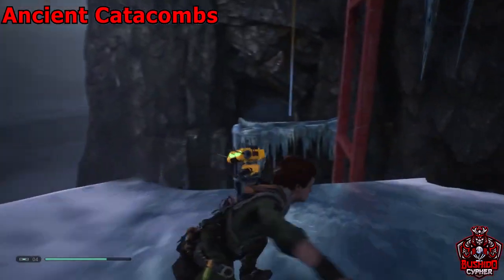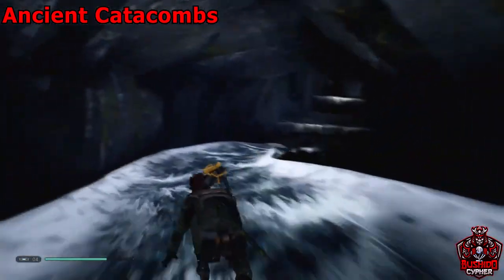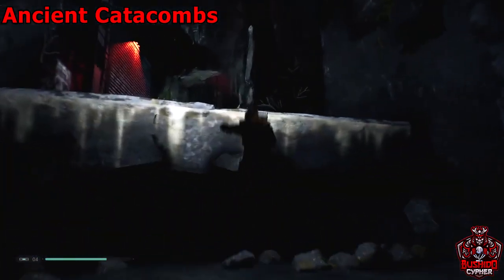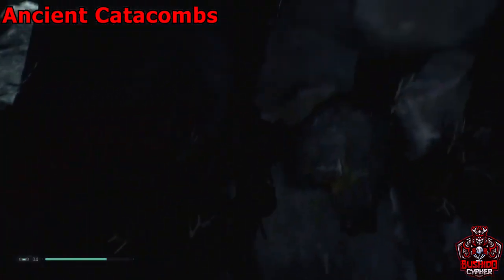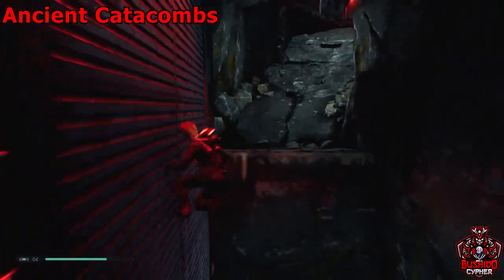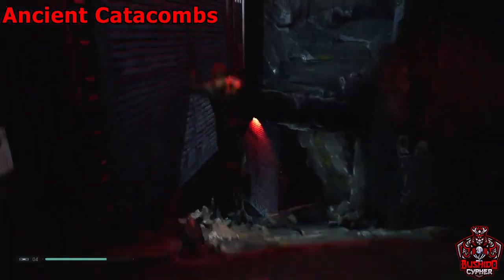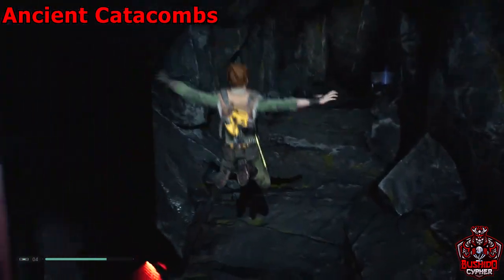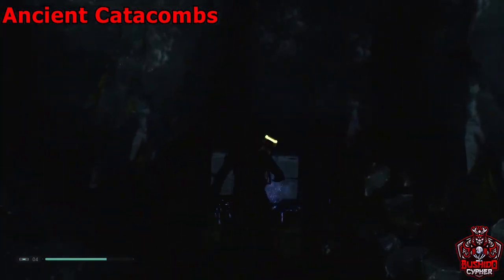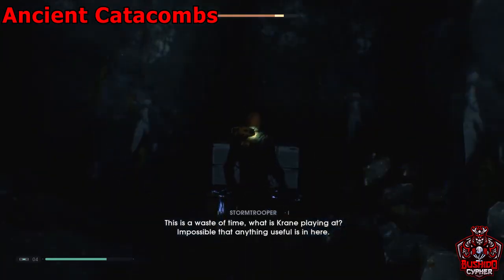We're going to the ancient catacombs — grab the next rope, keep going down until you get to the very end. Right here you want to wall run across; it'll be the very first wall run. If you see a wall run panel on the side, turn your camera around and you'll find another force echo up on top — just past that first wall run, turn around and you'll see another wall run to reach it.